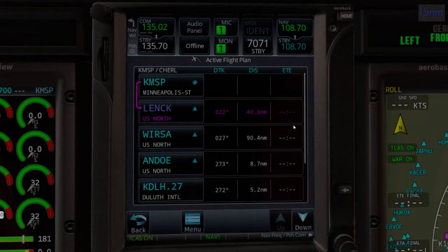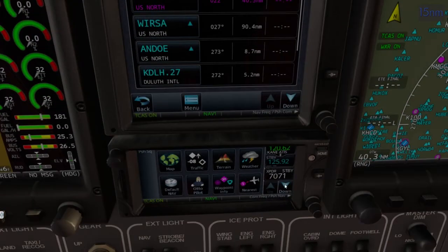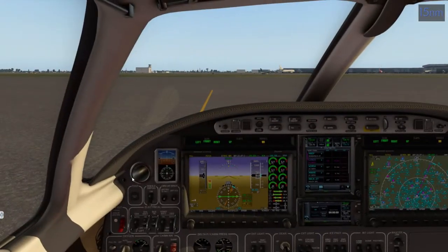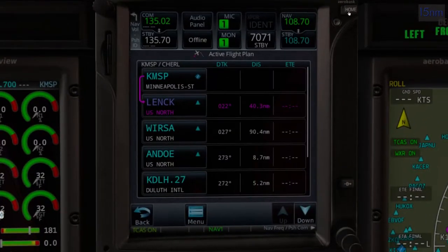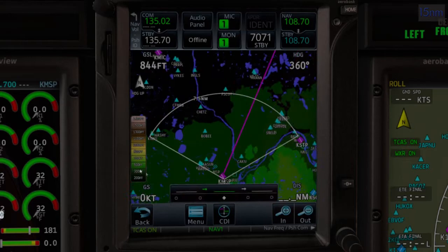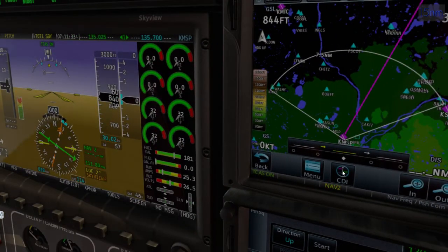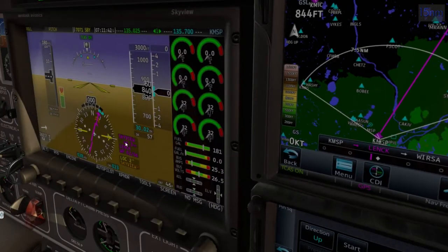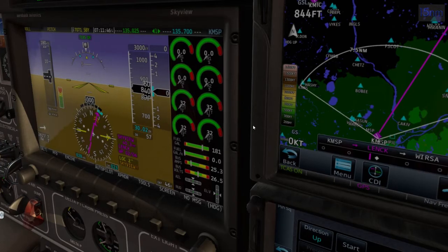We'll keep the flight plan up so we can see our progress. Go to utilities, then timer — our flight timer is right there, simple as that. We need to set our CDI to Skyview from the map screen, so it turns purple — that tells the autopilot to follow GPS. You can also click directly on the CDI button to switch it.